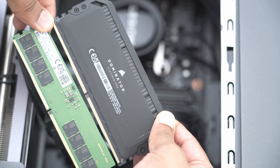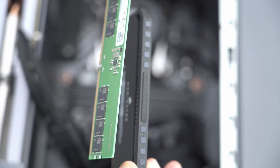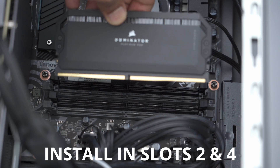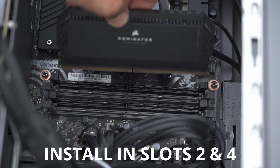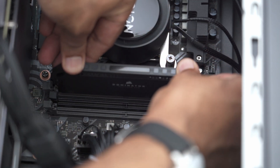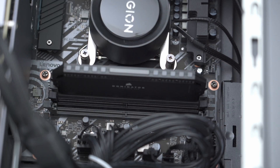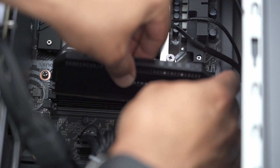You can see there's a pretty massive size difference and thickness between the two, obviously because the Dominators have RGB on them. The RAM sticks can only go in one way, so make sure you don't force it. I'm going to put these back into slots two and four, which is where the originals were. Just line it up and press down until you hear that satisfying click. That's the first slot in — second stick going in now.